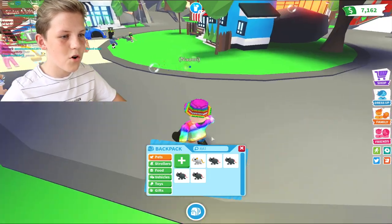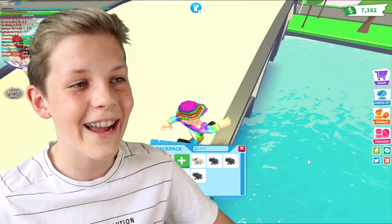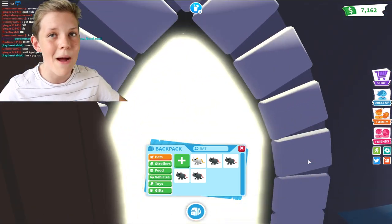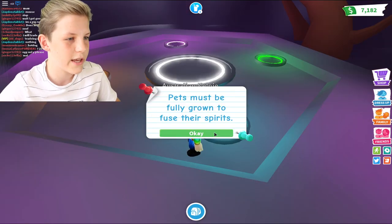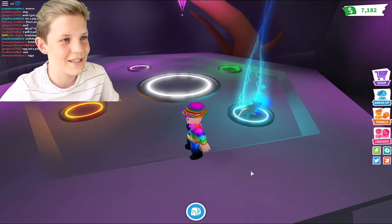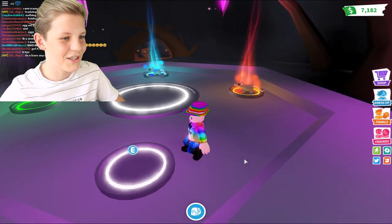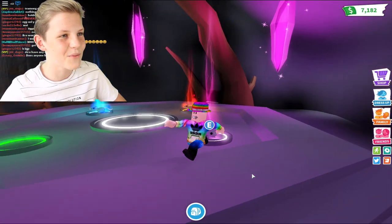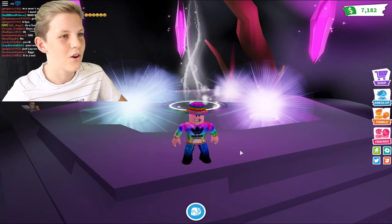I have four rats — full grown, full grown, full grown, and full grown. Four full grown pets means I get to make a neon rat. I've been working so hard to get this and it's going to be so cool. This is my first neon pet in my Adopt Me life. Oh my gosh, it's going — okay, rat! It's going somewhere. This is my first ever neon guys, I'm so excited! The glowing stuff coming from them is amazing. Okay, my last rat — time to make the neon rat.